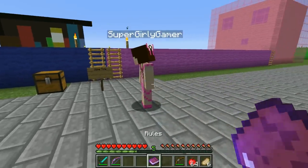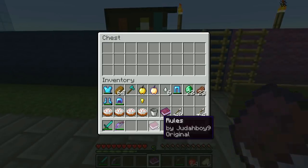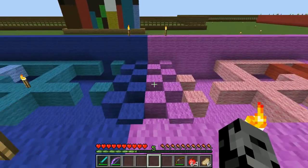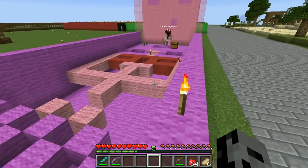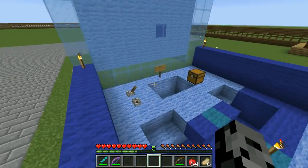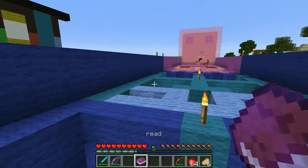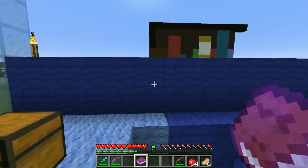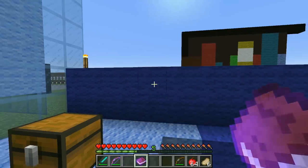There is a rule book right here — guide the baby slime through the obstacle course, and whoever makes it to the end first wins. This doesn't sound like what I'll be good at. You might be amazing, you never know! So the pink side is yours. It looks like a rib cage or something. This is the start, and there's another book: if the baby slime grows big and de-spawns, spawn in a new one.